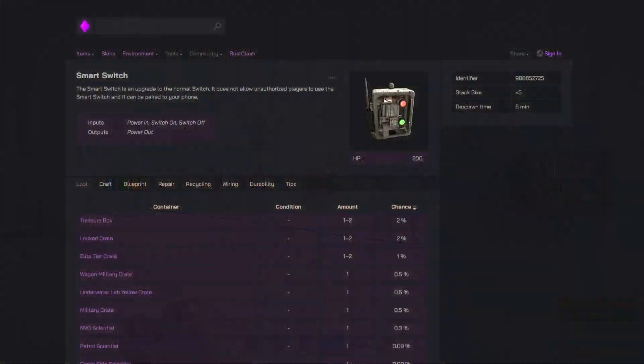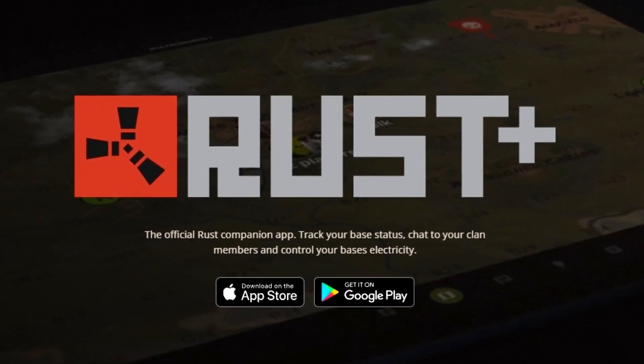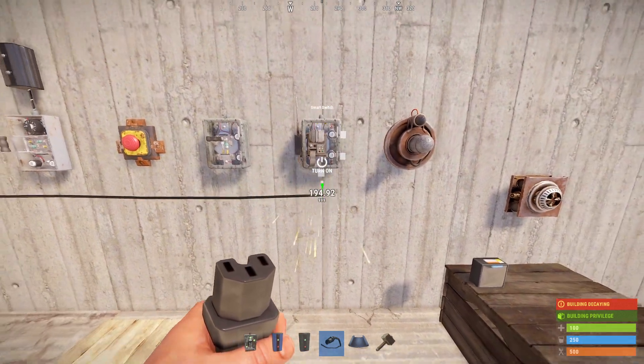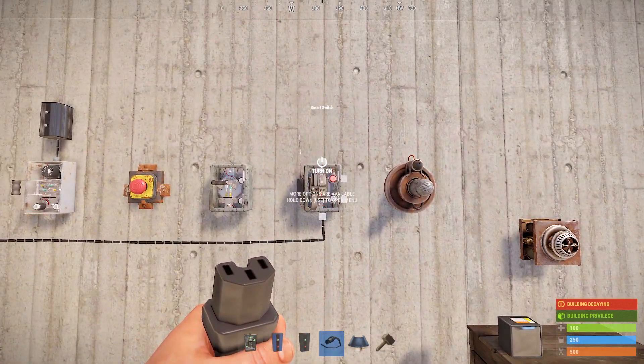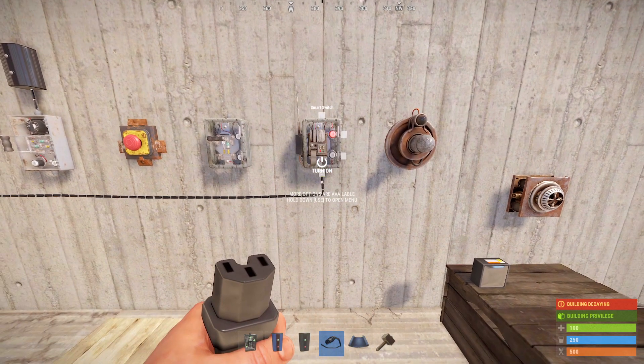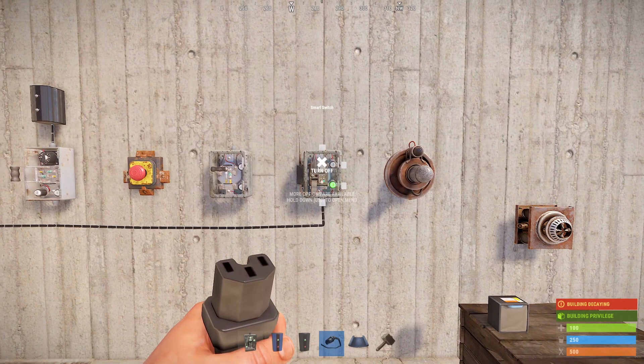There's also a smart switch, which is our introduction into the Rust Plus app. Certain electrical components in Rust have the ability to communicate with an app that you can download on your phone. What you can do is power the smart switch, then hold E, and you'll see a new pop-up where you can pair it with your Rust Plus app. You'll be able to name it, and then in the Rust Plus app you'll be able to turn it on and off from your phone.